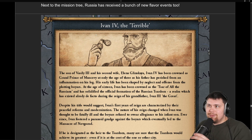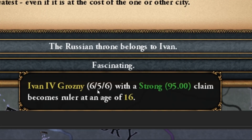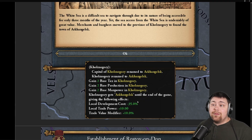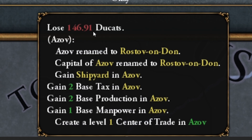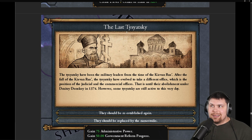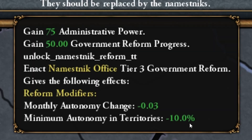There are some beautiful flavor events with Ivan the Terrible — Ivan Grozny, a pretty solid leader. You can found Archangel, which looks worth investing into, likely as a trading center. You can establish Rostov on Don, losing some money but getting a ton of bonuses. And the last Tisiatsky gives yet another government reform with monthly autonomy change and minimum autonomy in territories.